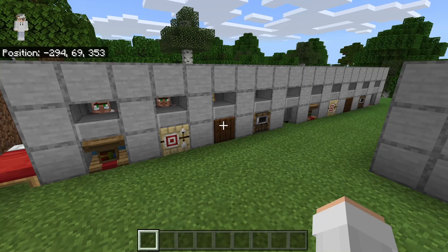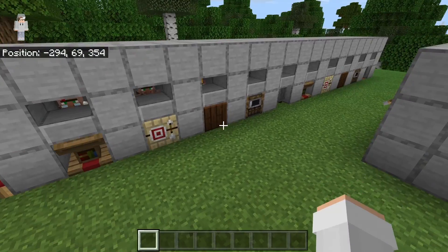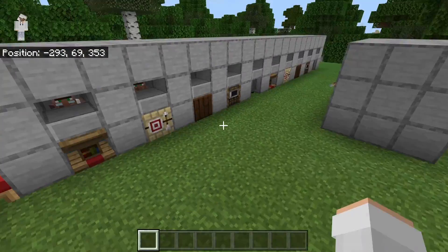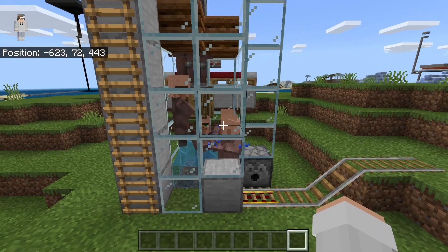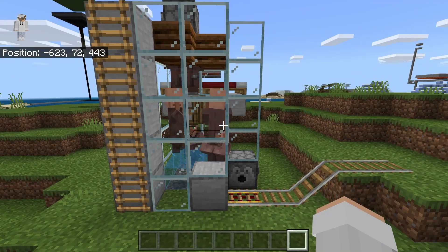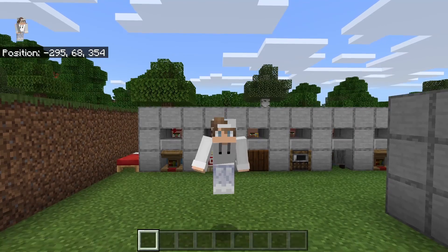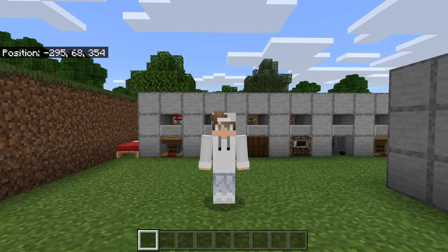You can make this villager trading hall smaller or bigger to fit your survival needs — make it longer or add another row to make it bigger, or just have fewer villager capsules to make it smaller. One easy way to get a bunch of villagers is by making my villager breeder — just make sure you wait until your baby villagers grow into adults before bringing them over. A link to my villager breeder tutorial will be in the description. I hope you all enjoyed learning how to make this simple Minecraft Bedrock villager trading hall. Please like, comment, subscribe, and check out my other Minecraft videos. Thanks for watching.